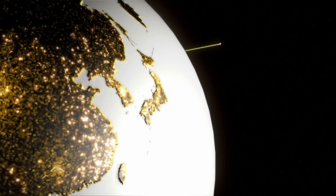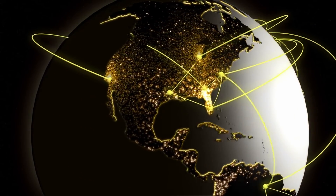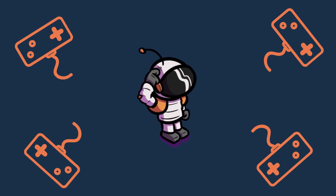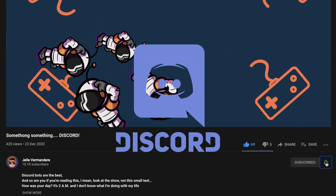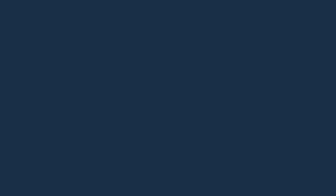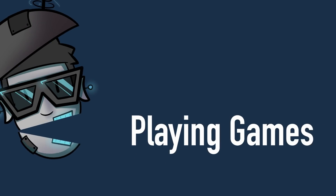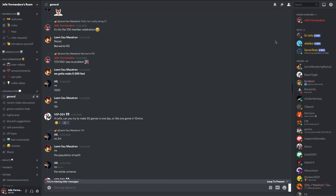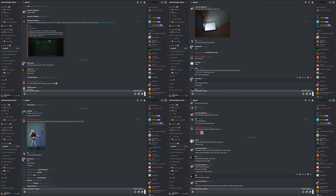I wanted to do something more personal, but still keep it online so anyone from all over the world on whatever device they are on could still join. Rather than everyone controlling the same character, I wanted to give everyone their own. Discord is the perfect app for that. You can make bots that are programmed to do all kinds of things, including playing games with you. With Discord, I can get the best of both worlds - everyone can join as long as you are on the server, and everyone gets to play from their own perspective.